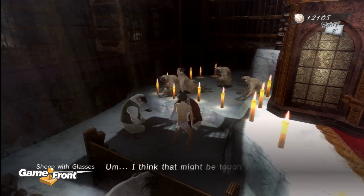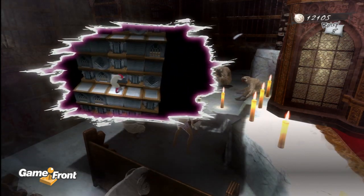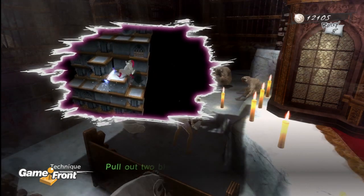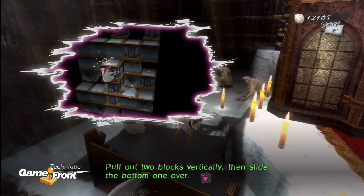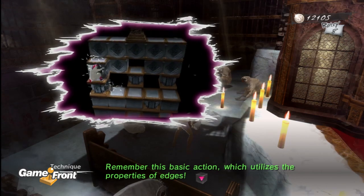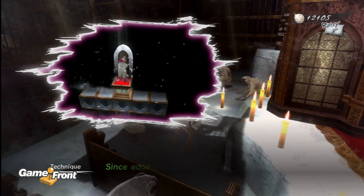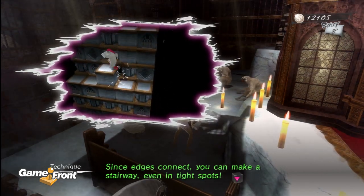That's basically what I've been using throughout so far. The slide: pull out two blocks vertically, then slide the bottom one over. Remember this basic action which utilizes the properties of edges. Since edges connect, you can make a stairway even in tight spots.